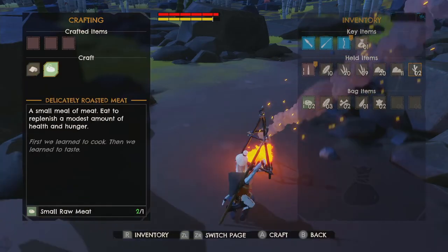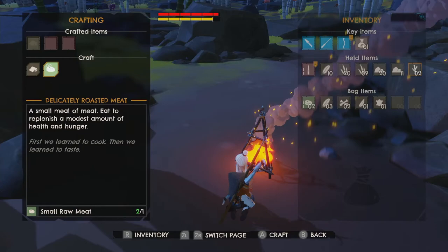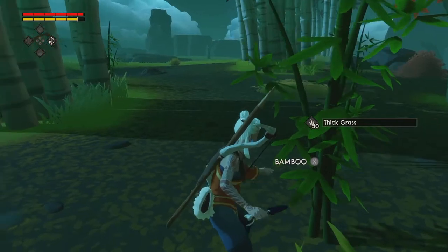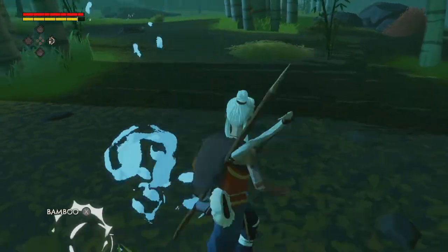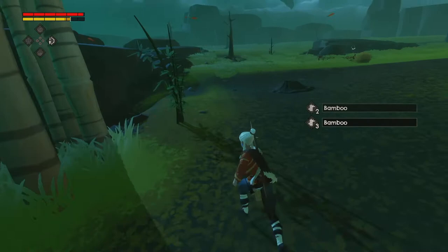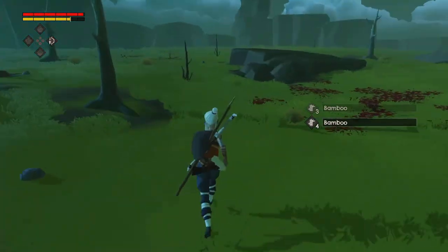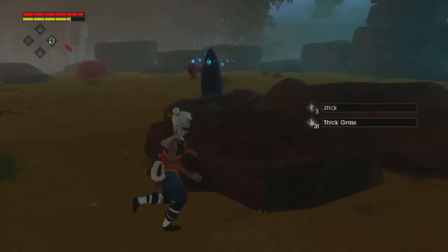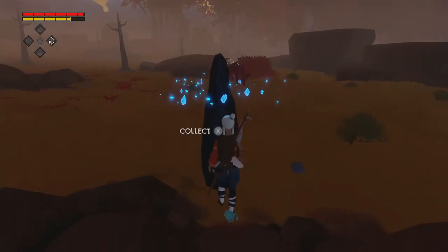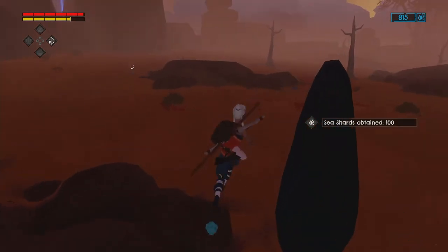We can upgrade the fire right away, fantastic. Now let's get to making some leather and then cooking whatever meat we have. While this cooks let's explore a bit carefully. This place seems to have a lot of bamboo — that's going to be helpful, we can make some boat upgrades with that. It'll be nice especially if we can make the boat go faster. Sticks too, that's always useful. Another ox thing — let's stay clear of that and grab the money obelisk.